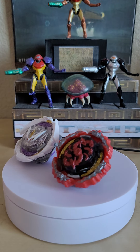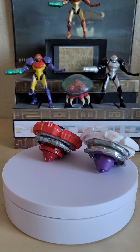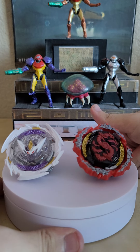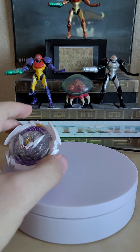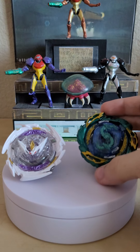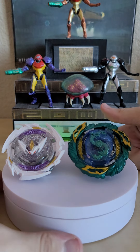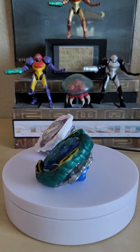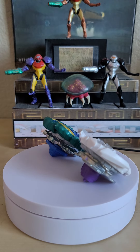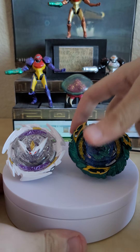Next bringing in Wrath Hydra slash Wrath Cobra for comparison — the two of them look pretty good together, nice colors. Hopefully Belial will be good in the stadium; it should be, as it's a pretty solid release for Hasbro. For our last comparison, bringing in Vanish Hydra slash Vanish Cobra from the two-pack with Muramasa — overall pretty solid designs, all of them look really good together.